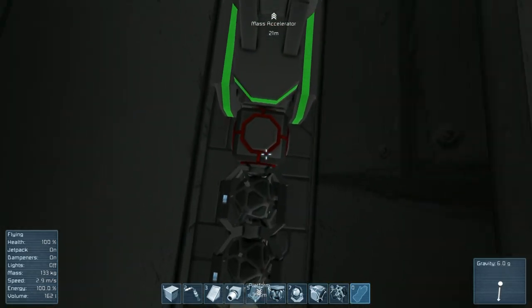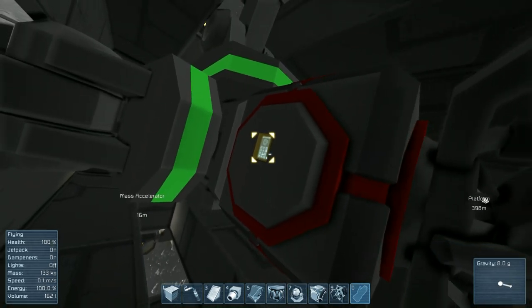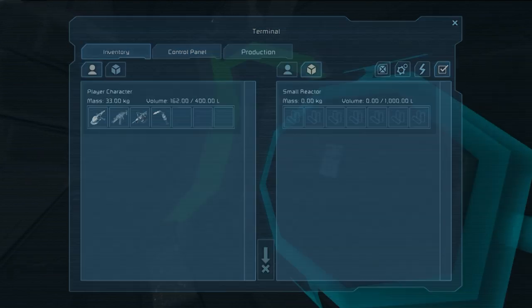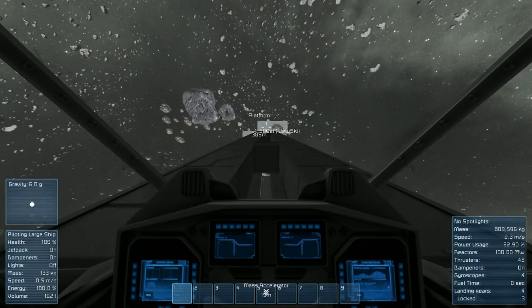Now the one thing that I still have to work out about this is, you do have to manually turn on the artificial mass just before firing. And make sure it's just before firing, because it has this odd tendency to push the entire ship forward when you've got it docked, which is quite inconvenient.